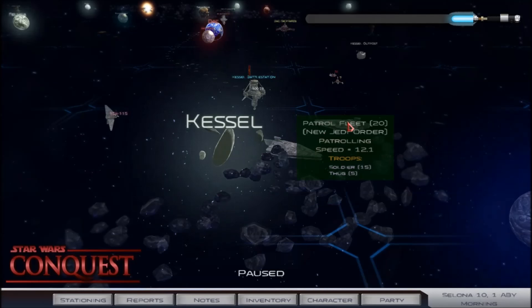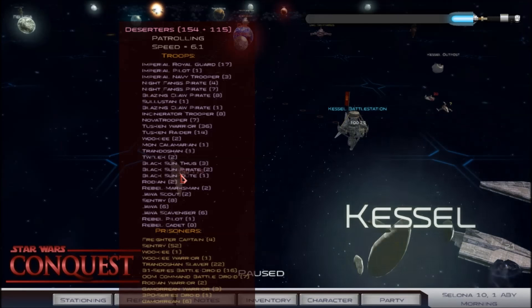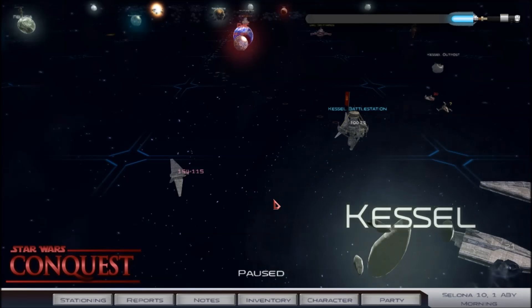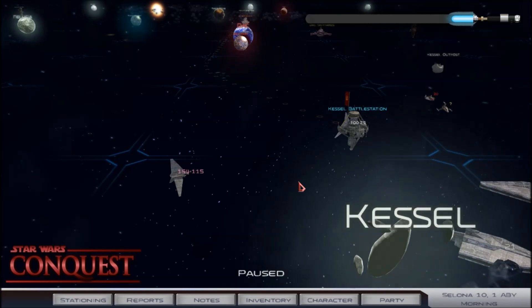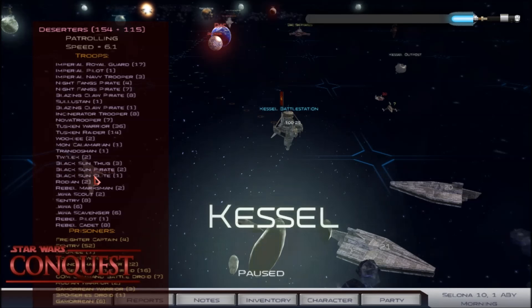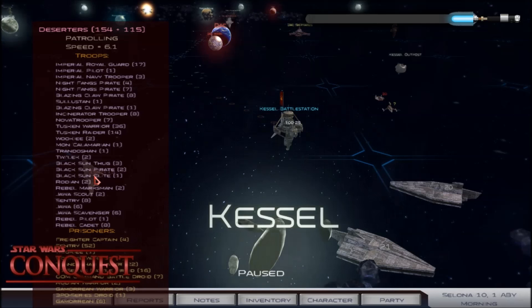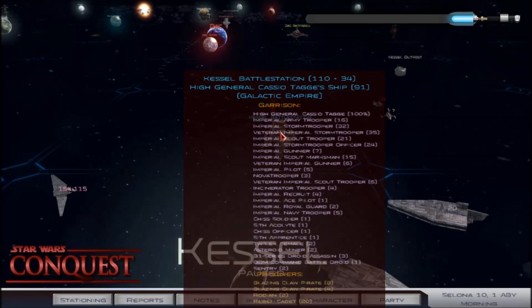I'd really like to focus on the Hutts — that's going to be much easier said than done because the Hutts can be exceedingly difficult at sieges. They like melee combat and typically in sieges you spawn right on top of the enemy, which gives us little to no advantage against them. My patrol fleets are doing their job, but I wish these deserters weren't so threatening. There are a couple of parties of 100 to 150 deserters flying around — they attack you when you're trying to besiege stuff and you have to pay them off.